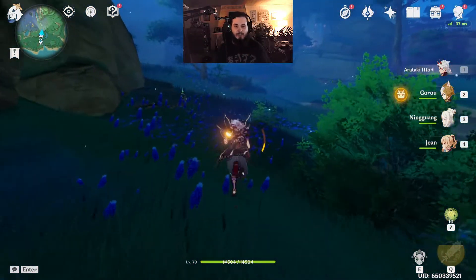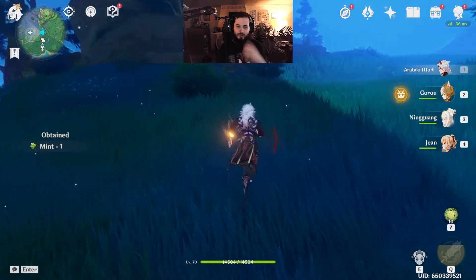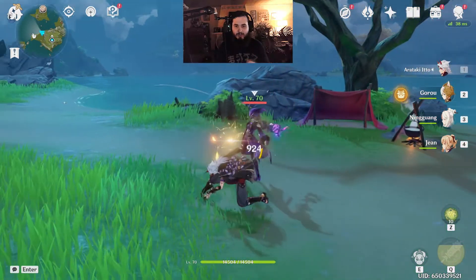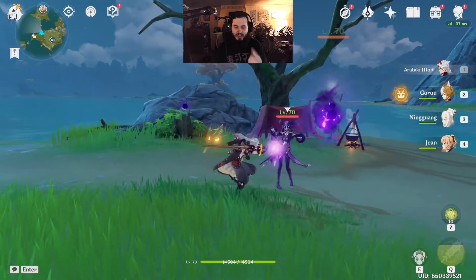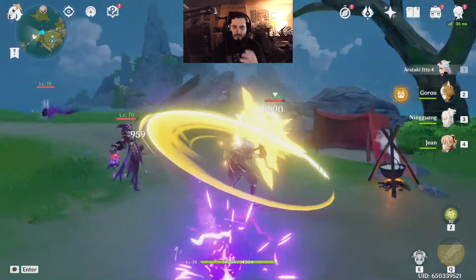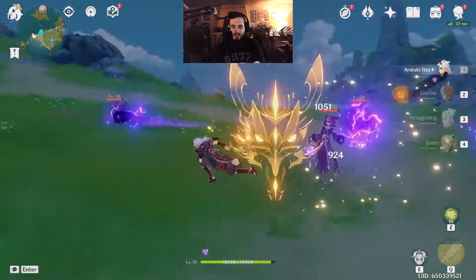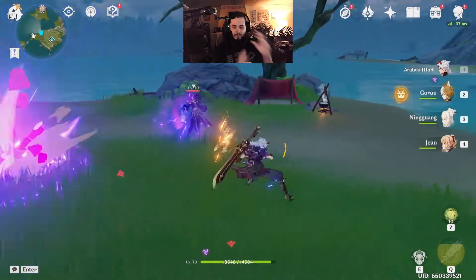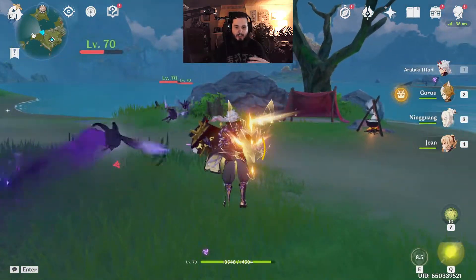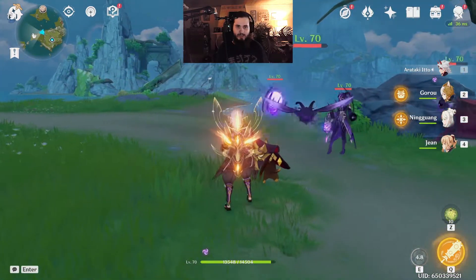Make sure you hit that like button and subscribe if you want to see more. Let's jump into some fighting gameplay. We'll start with a one-on-one. As you can see, with my basic attack and my ability I'm building up stacks. Let me slow it down so you can see how the stacks build up — you should see that flash right there. That flash is basically telling you that you've got full stacks and you can do an entire combo string of basics into your charge attack.